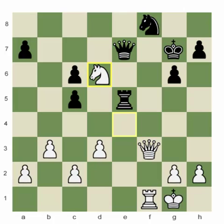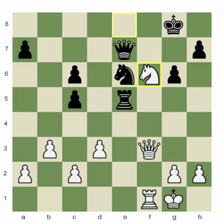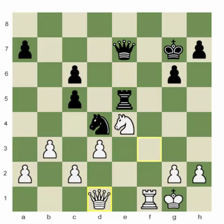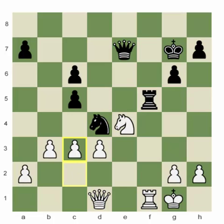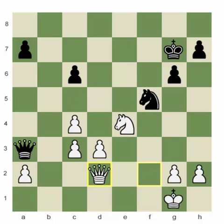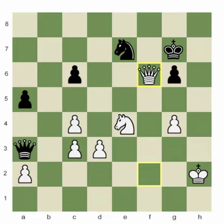Knight e6, knight to c8. If queen takes knight, white plays queen to f6, and with the rook on e5 and the king on g7 — king g8, knight f6 — the game is clearly won for white. C3, taking away the square for the knight. Rook takes f1, queen takes f1. The rest is not that important because we've seen how white wins the game.